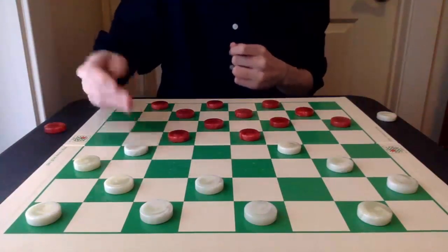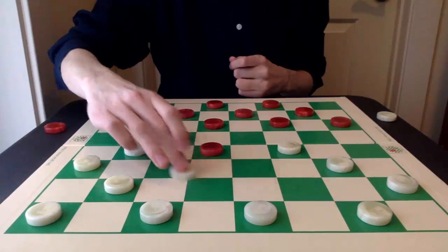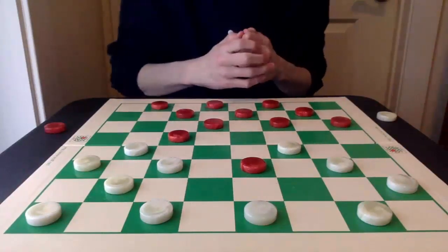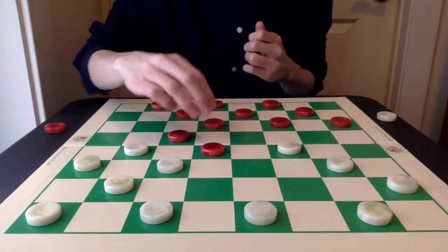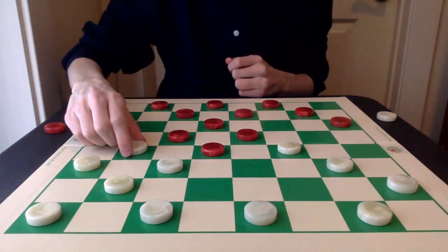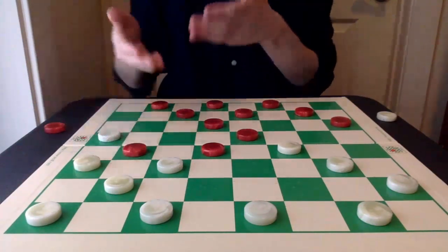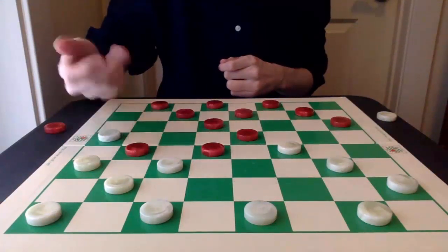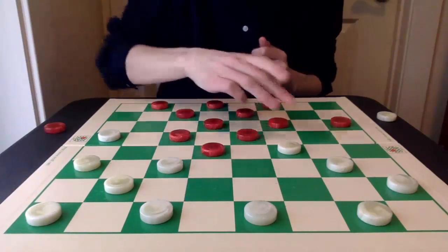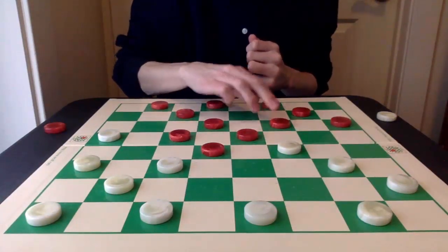Starting with the flank here with 22-17, 15-18, 26-22, and then this aggressive-looking 18-23 attack, or probably the more natural 11-15. After 11-15, white goes 17-13. It may be tempting to play 14-17, but this will lose. So instead, 7-11 must be played — not 8-11, because you have 24-20 and then the 2-for-1 there. So instead, 7-11.